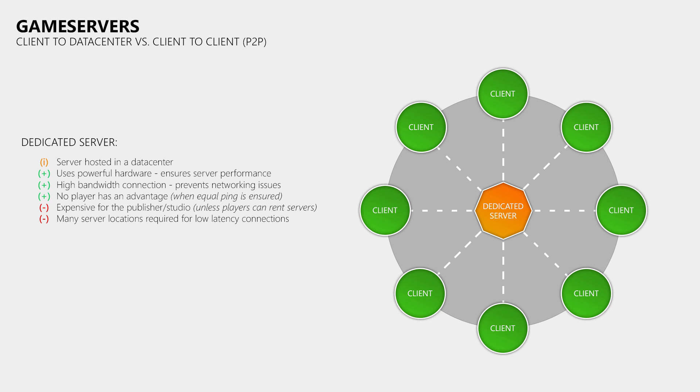Another problem are the server locations. Because when you release your game worldwide, then you must make sure that you have enough server locations to provide all players with low latency servers. If you don't do that then you create many high ping players and that is a problem for your entire community, not just the players who don't have servers near them.